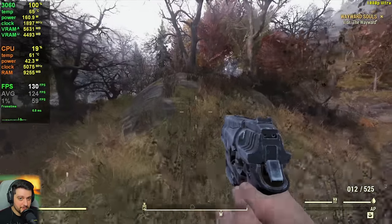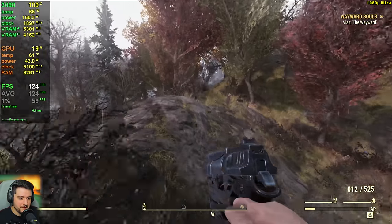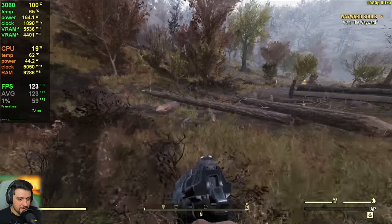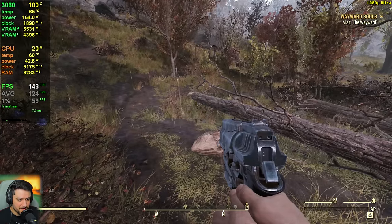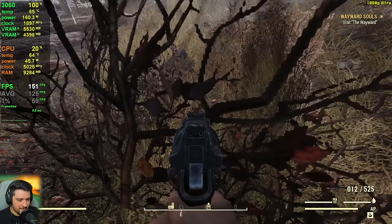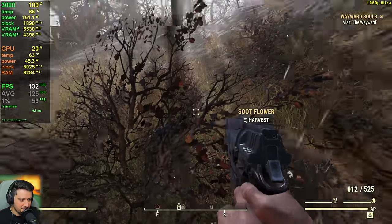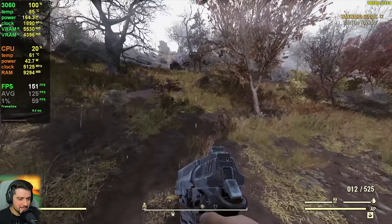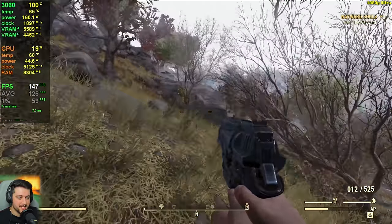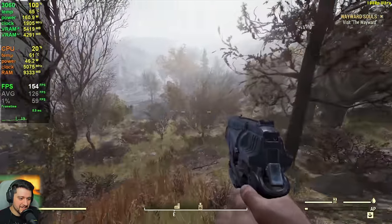It doesn't look great or anything, especially for a 2020 game, but it's based on Fallout 4 from 2015, so what can you expect, really? And some things actually remind me a lot of Starfield — some of this static vegetation that looks absolutely terrible. It moves a little tiny bit, but it really reminds me of Starfield, where you also come across a lot of vegetation that is just there, static, not doing anything. Kind of interesting.